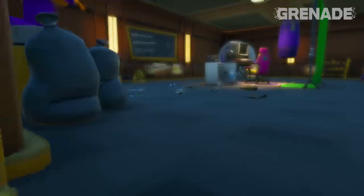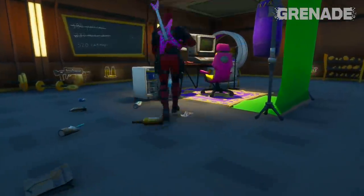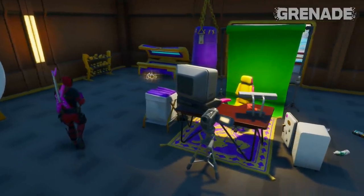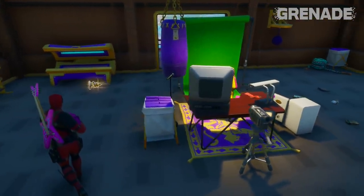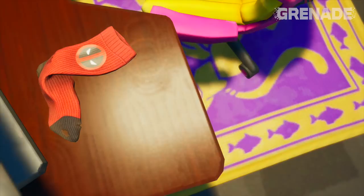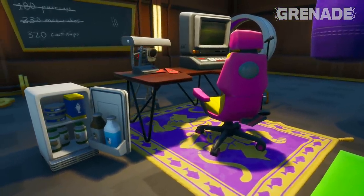And finally, the gym has been converted into Deadpool's streaming setup — he wants to be the next Ninja. A full green screen setup, a new microphone, a top-of-the-range PC, and a sock. I wonder where the other one is. What would Deadpool use socks for? In fact, don't answer that. Check out the streamer chair too — it's perfect.